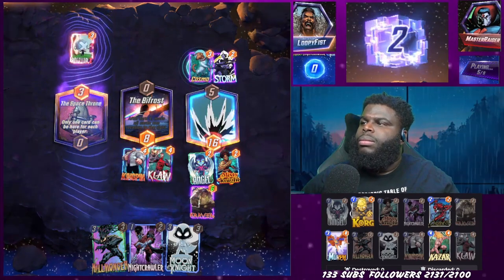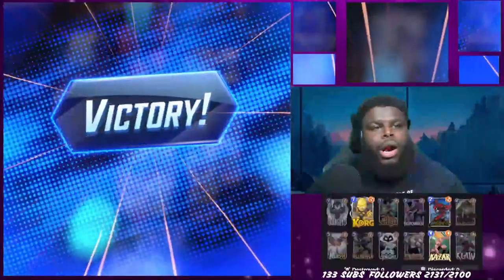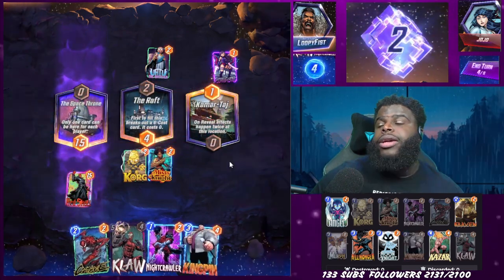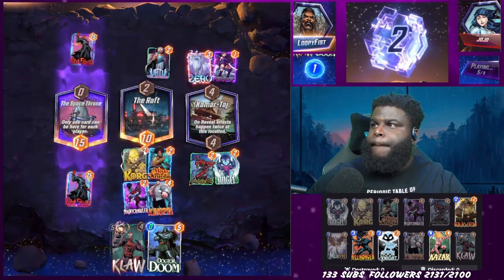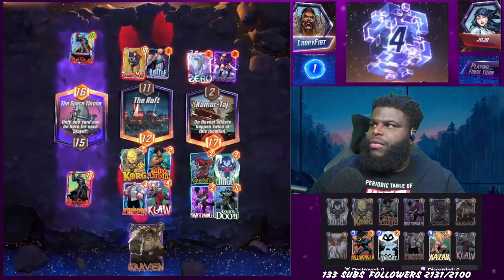After that we lost the next game to some really bad locations and a well-timed Professor X from the opponent — things happen, I can't get upset about it. Then we managed to snag two cubes from someone who was also playing Professor X utilizing the Space Throne lane, but they got a little too Professor X happy and forgot about the other two lanes, so we just took them. Next game had Space Throne again, we morphed into their Red Skull but they zeroed into theirs — we'd have lost — but they couldn't do math properly, dropped Typhoid Mary, and we won. We take those four cubes and run to the next deck.